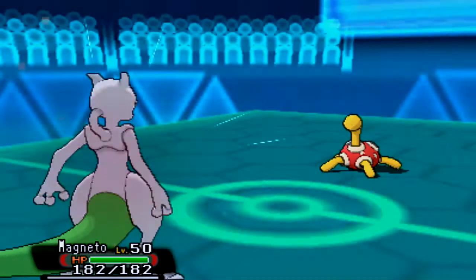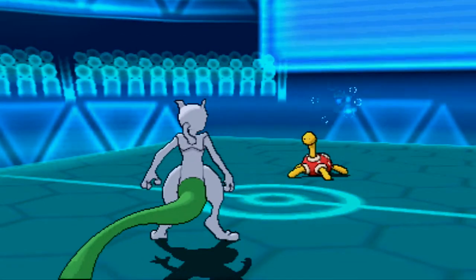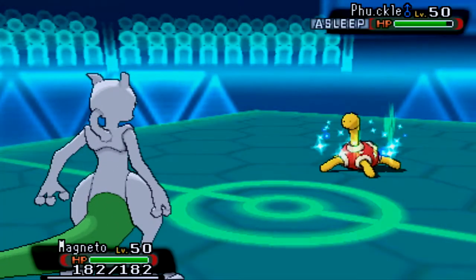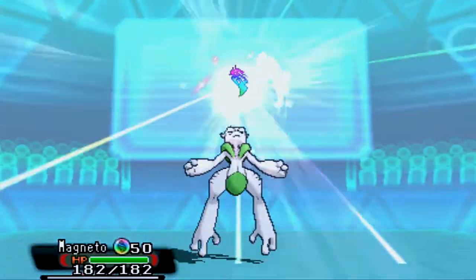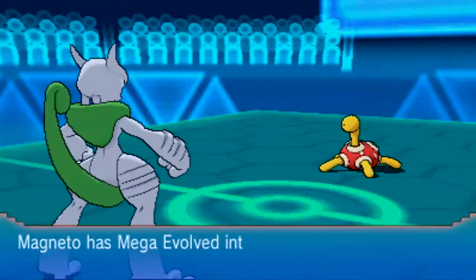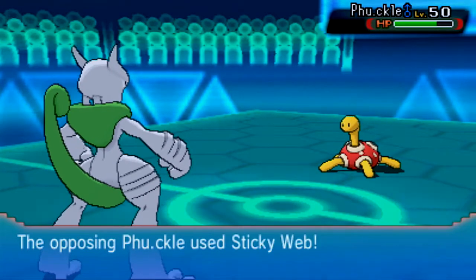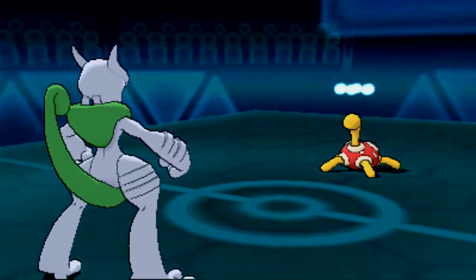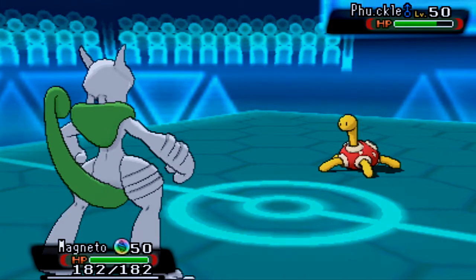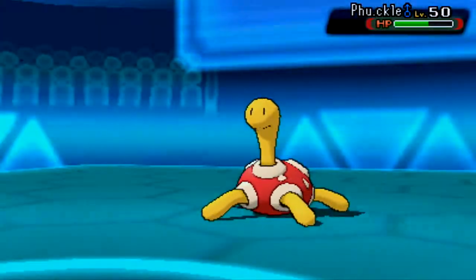I double out and go into my Mewtwo X. I was expecting him to switch, but he stays in. So had I stayed in with Darkrai, Bad Dreams would have taken effect and I could go with Dark Pulse. The nice thing about Shuckle is that it has access to Sticky Web, Encore, and Knock Off — that's why it's being used here. I go for Ice Punch thinking Shuckle is super weak against it, but apparently not. He does lay down Sticky Web, which is a bit unfortunate as most of my team is very fast.